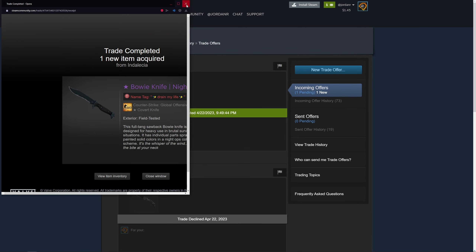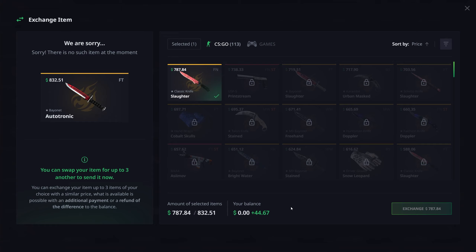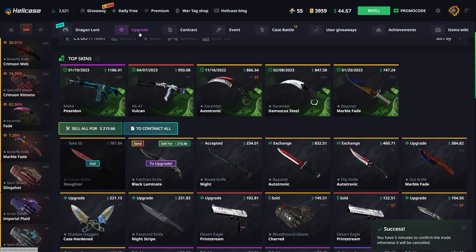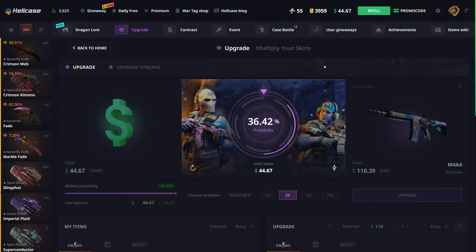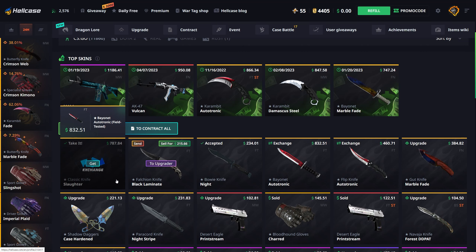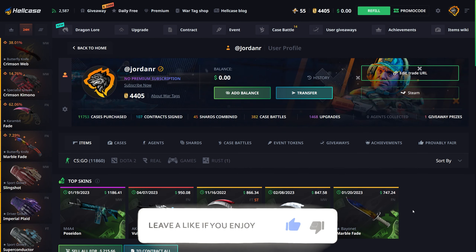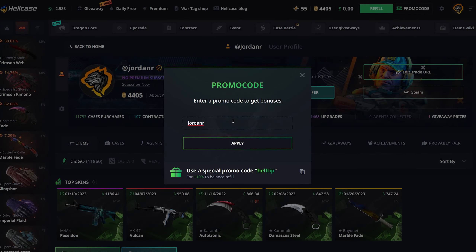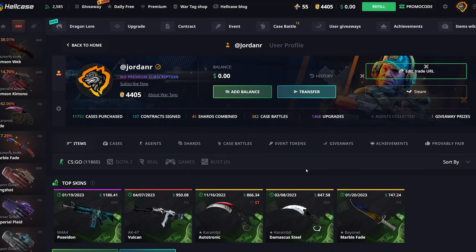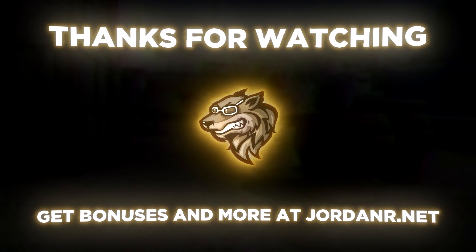The Falchion Knife giveaway is going up on the site, make sure to enter. Sadly couldn't get an additional item. Accepting the Bowie Knife trade offer - not sure when the Autotronic is coming in. Going for one more upgrade, M4A4 Temuu Cow at 36% chance, and we miss it. Thanks so much for watching - if you enjoyed hit the like button, subscribe if you haven't. Use code Jordan at Hellcase for plus ten percent bonus and free balance. See you in the next one!